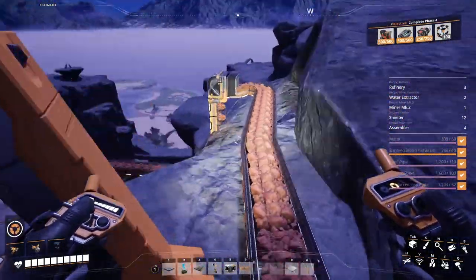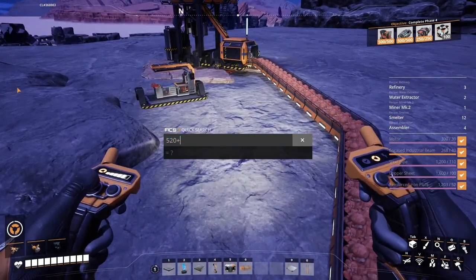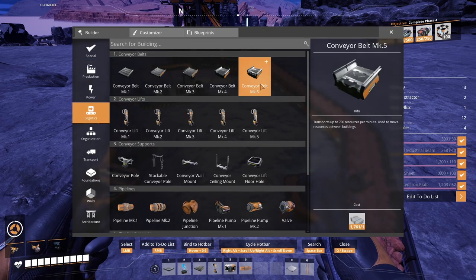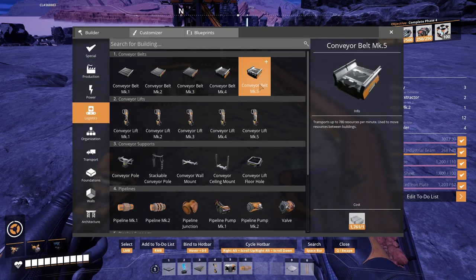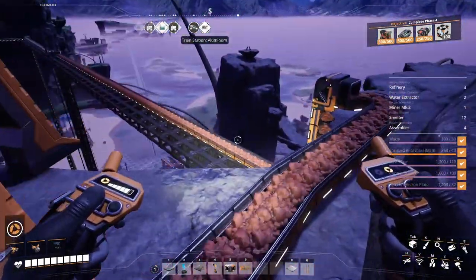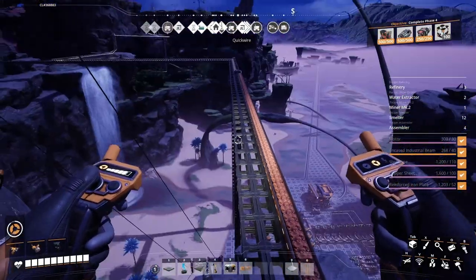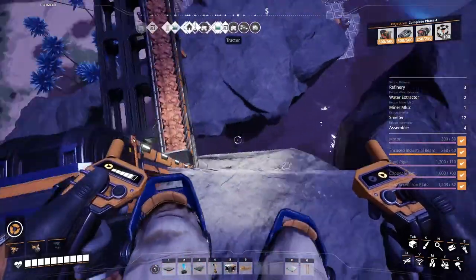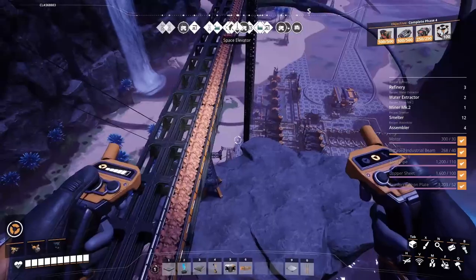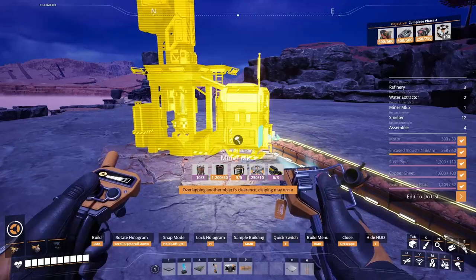I'm using 480 down there. So if I need 240, that's 760. We could transport that. Should I upgrade this one or grab the other one? I feel like it's gonna be so much easier with this one in here. I would like to use this one, drop it down there, just split it, take the excess from that belt and go that way with it. Yeah, we're gonna do that.